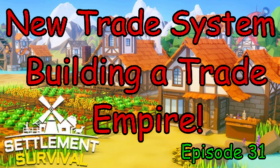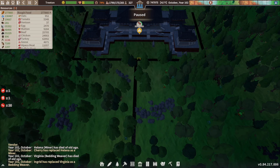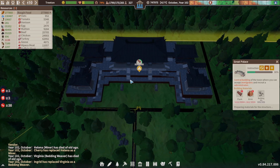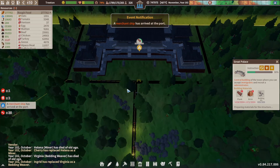Hello, and welcome back to our Continuing Settlement Survival New Trade System Series. I'm Larry, it's episode 31, and we are getting closer and closer to our great palace, which is going to be awesome.